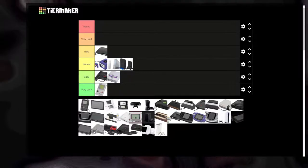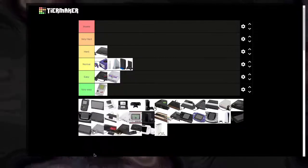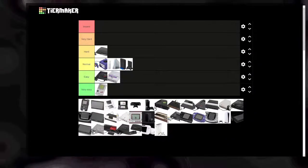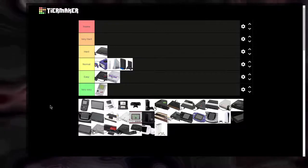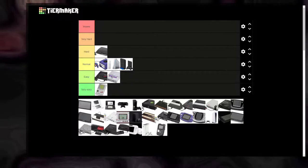There's something here — looks like a Turbo Express, which is a portable TurboGrafx-16. We're not sure if BizHawk supports that so we'll chuck it at the end and do some research later.